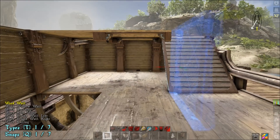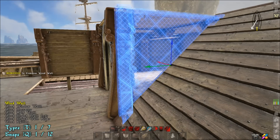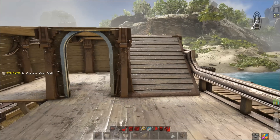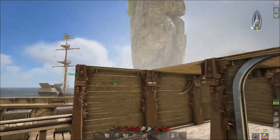Right now you should have something that looks like this. We're going to put our door in, place that there, then take our wall piece, transform it to the slope piece again, and you end up with that there.